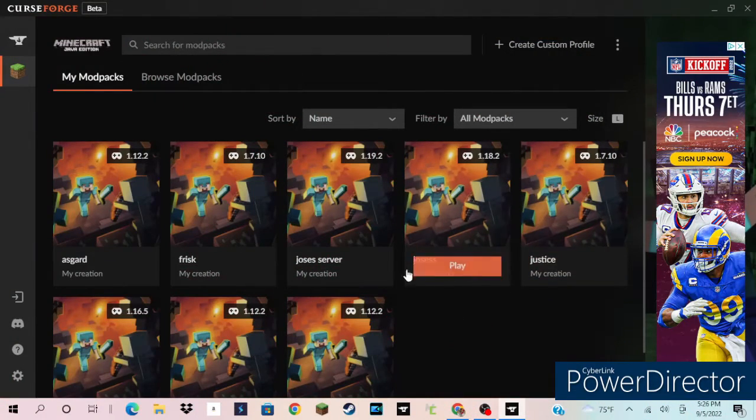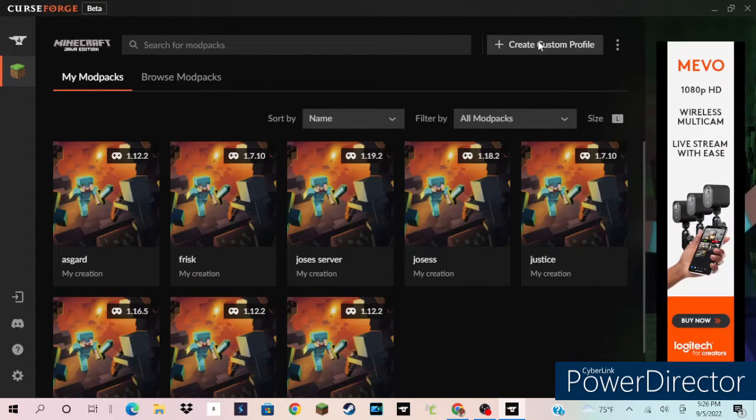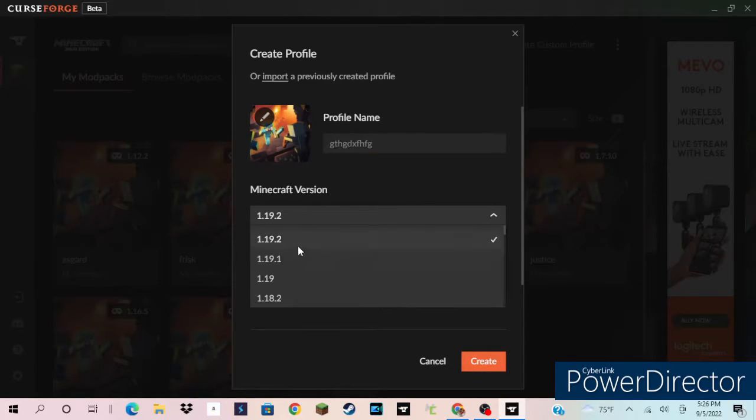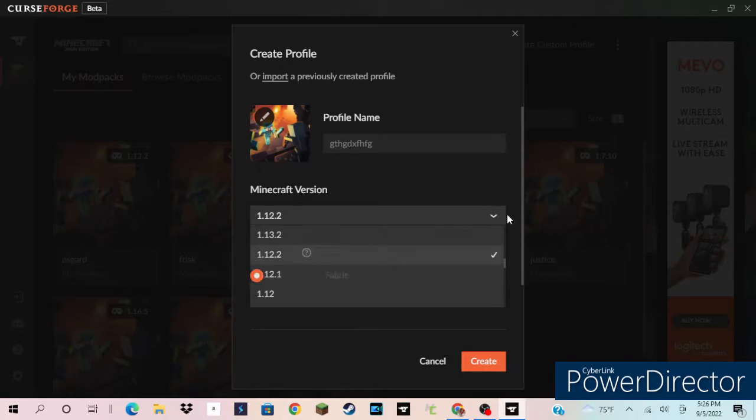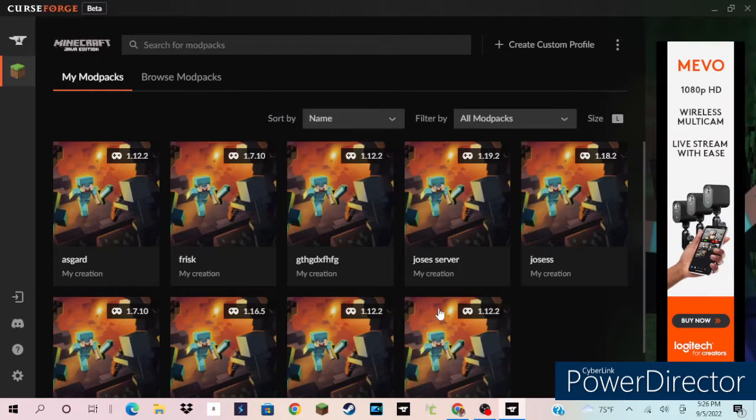Now let's go to how you actually get it. We're now on the CurseForge app. All you need to do to create one is click 'Create Profile', name it whatever you want, and select the version — which is going to be 1.12.2 Forge, or whatever mod loader you want to use. And this will create it.